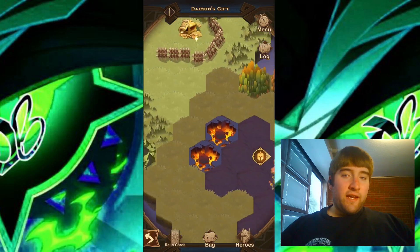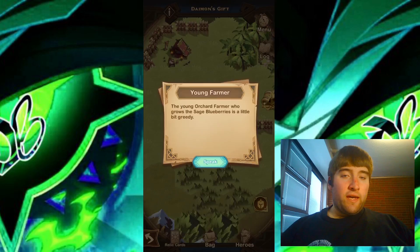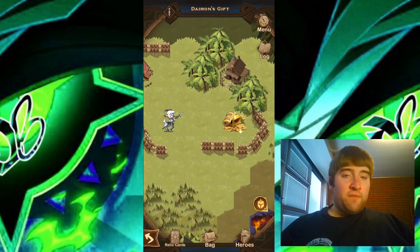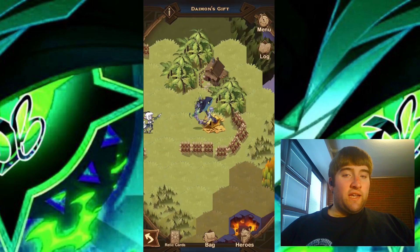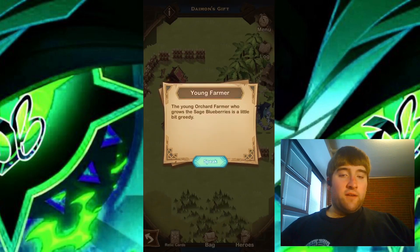The next thing is I'll go over to the top left. We do have Nomura here. I'll go ahead and speak with Nomura. But before I do that, there is another chest over here that I'll collect. So let's go ahead and speak with the young farmer, Nomura.